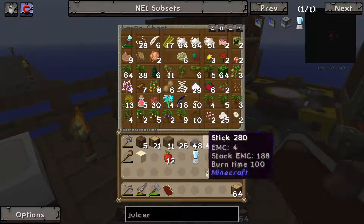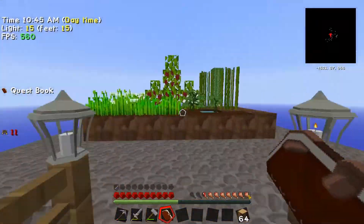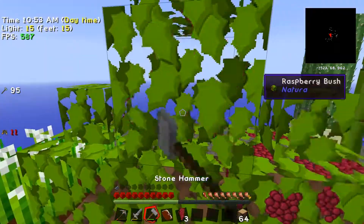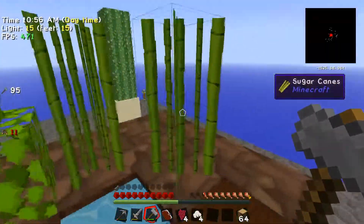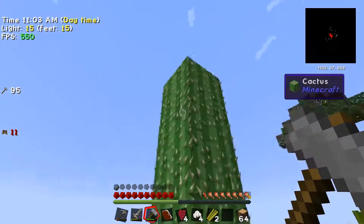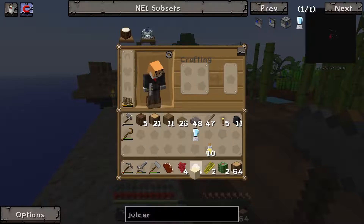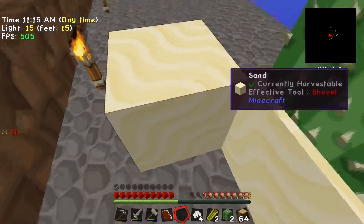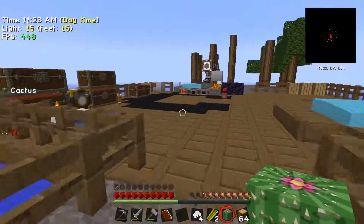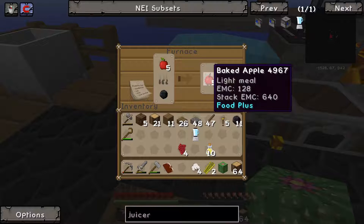We're severely running out of space but that's not a bad thing — it means we're getting heaps of stuff. We've got some cacti and a bit more sand. How's the furnace coming along? Five, three baked apples — it's a light meal as well which is great.